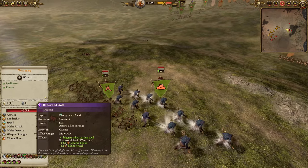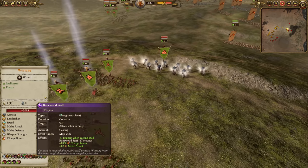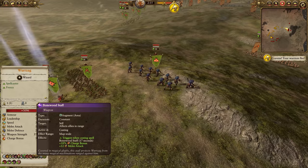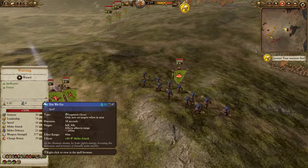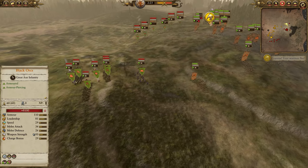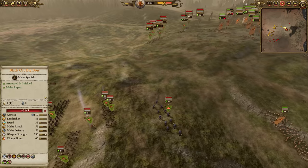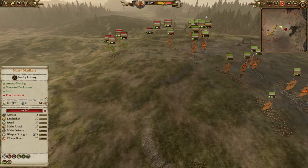Greenskins have a more or less constant stream of buffs possible, especially with somebody like Wurzag giving a constant Bonewood Staff proc. So you can just more or less increase their melee attack by an average of about eight over the course of the battle, and in big spikes potentially even higher. Fists of Gork here being brought on Wurzag to help juice them up. Bob can also take a buff item potentially.